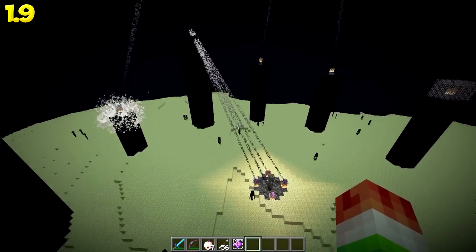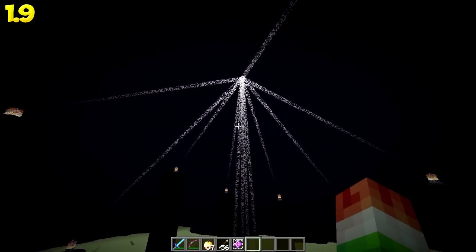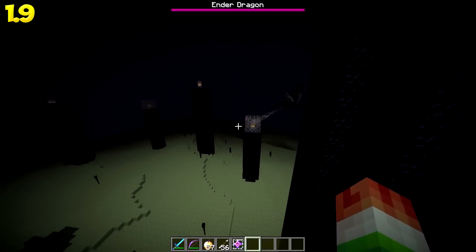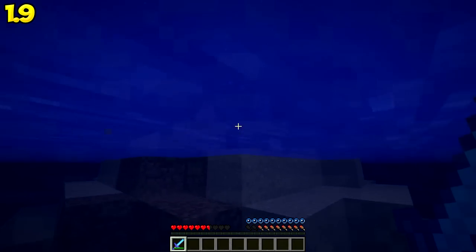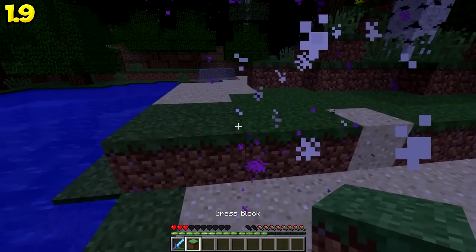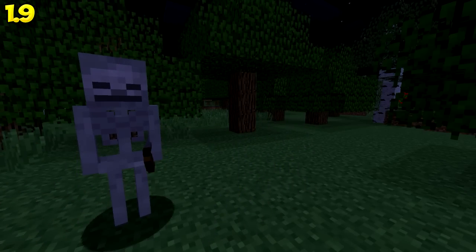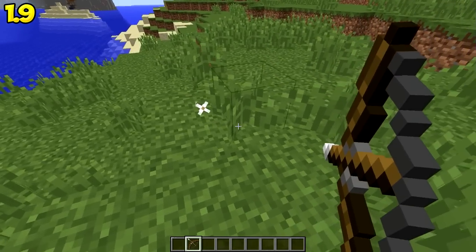You can now respawn the ender dragon. The endermen will finally drop the block they're holding when they are killed, so whenever they take a piece of your house, they're going to give it back when you kill them. There are new skeleton animations. Arrows will now bounce off creative mode players — before they would just pass straight through them.